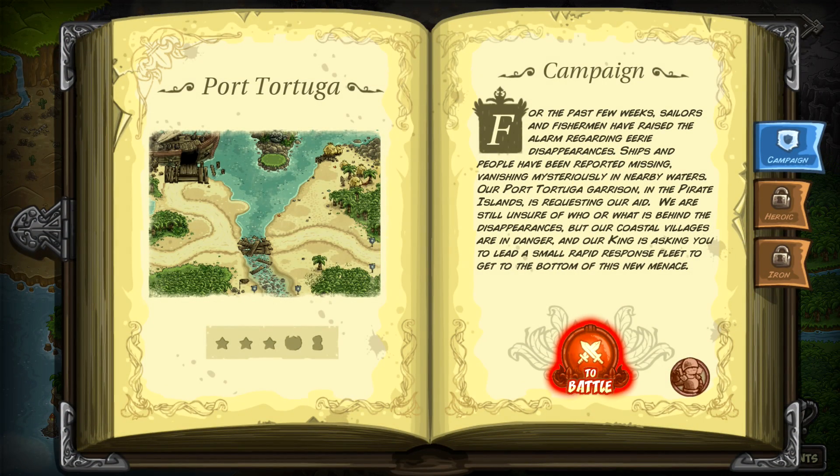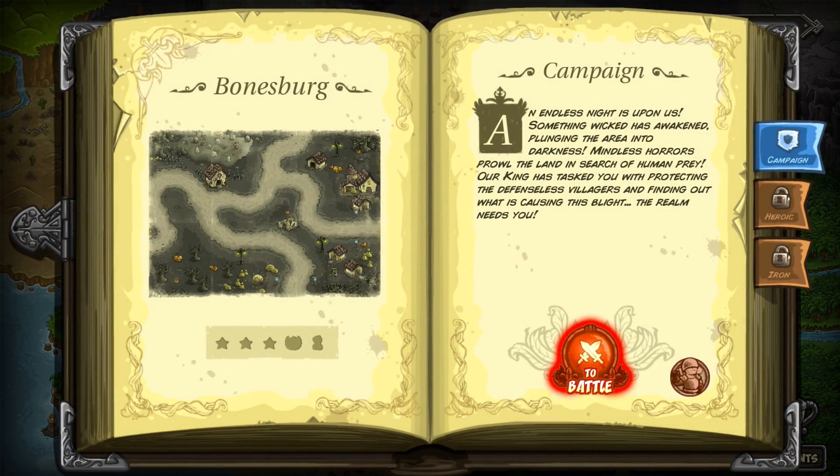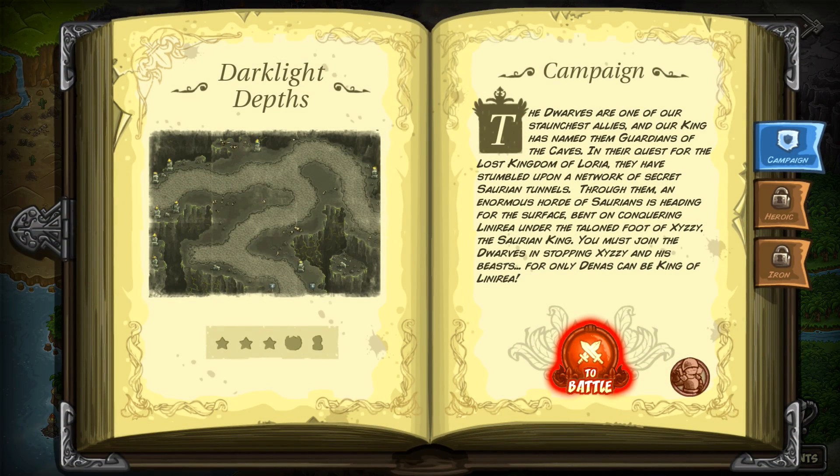For example, there are three new levels with a water campaign on the islands, three extra levels for a Halloween campaign starting in Bonesburg, and then either three more levels or just one level with Darklight Depths — I'm honestly not sure. So roughly seven new campaign levels to play, on top of the Heroic and Iron Challenges for each of those as well.